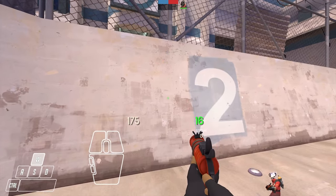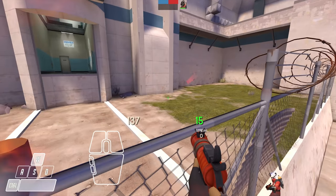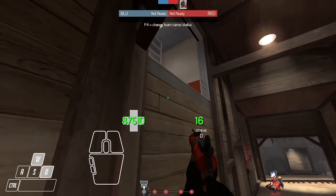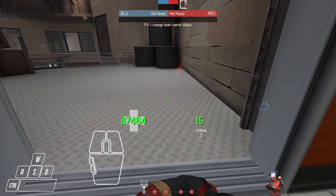To perform a vertical detonator jump, aim downwards, then shoot, jump, and crouch at the same time. Focus on jumping, crouching, and shooting simultaneously. If you're having trouble, just focus on crouch jumping at first. Then, once you've got that down, try the detonator jump again after you get used to crouch jumping correctly.